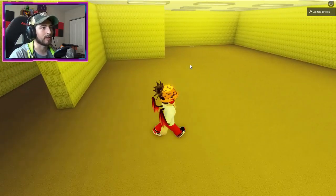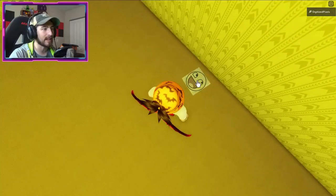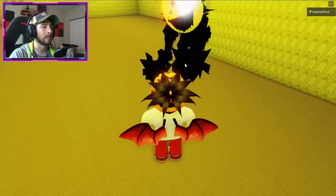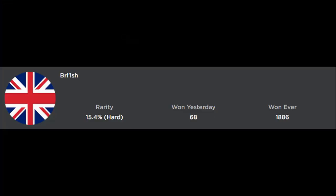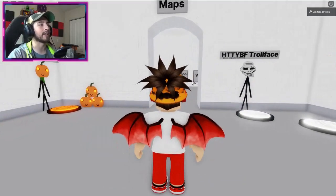Walk forward and to your right there's going to be a piece of paper with a smiley face — click on it. You'll get the badge. Now let's go get the British badge.